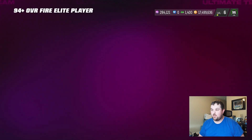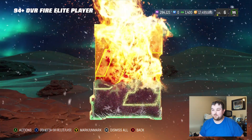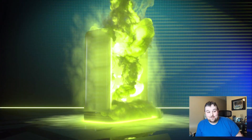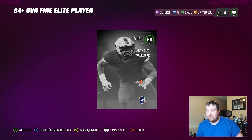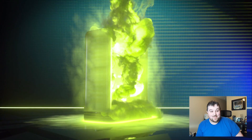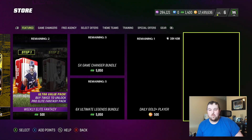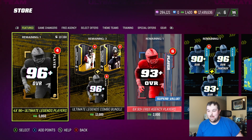Now, I don't know if they're 94 Ultimate Legends or if they're just 94-plus cards. 95 Chris Jones — okay, so it can be any 94-plus. Can we continue getting higher than 94s, though? 96 Anthony Walker. So we got a 95 and a 96. And our final one — Free Agency — 96 Arden Key. Overall, that wasn't a terrible pack. I'm happy with it.